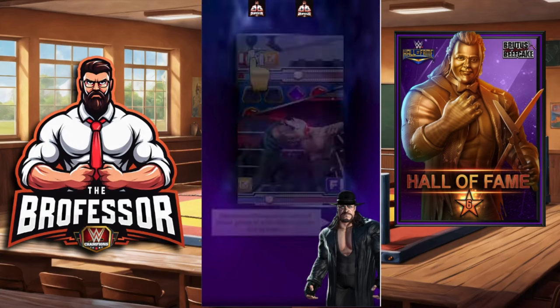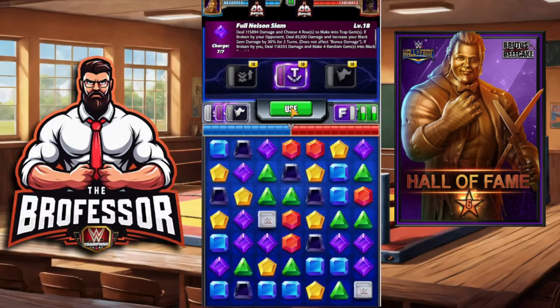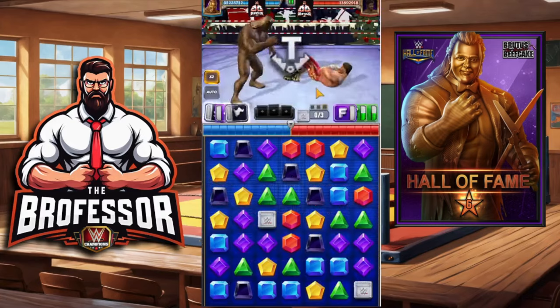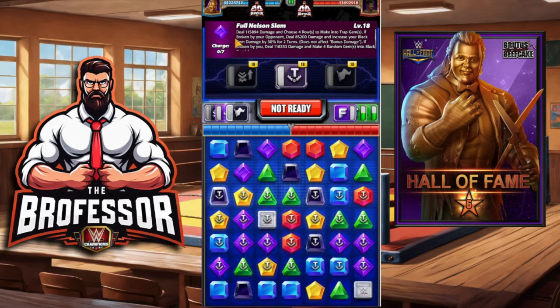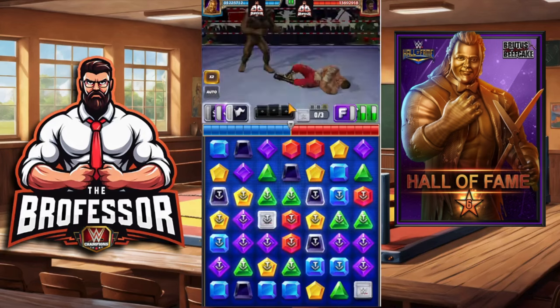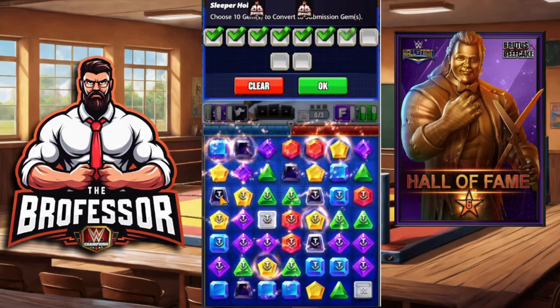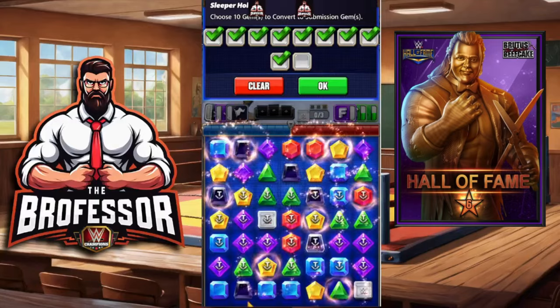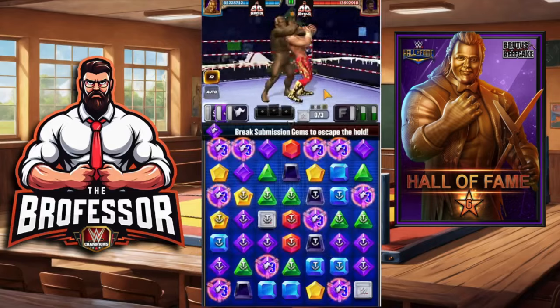We're going to take Brutus on the road and go against Eddie. First things first, we're going to put down the trap gems — one, two, three, four — give us enough room to play. Now we need to refill these seven, so we need to make two matches with the purple gems. We don't want to break any of our trap gems. We'll put these here so that he breaks the trap gems — our goal is for him to break as many trap gems as possible.